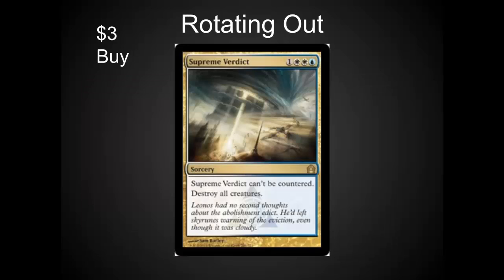Supreme Verdict is rotating out and it's down to three dollars. This is a Legacy and Modern staple card. It's got blue in it, which means it's worth more — people love to pay more for blue cards. I'm picking up as many Supreme Verdicts as I can. I try to get people to throw them in on trades if we're a few dollars off, and surprisingly they are. People don't realize how good this card is long-term.